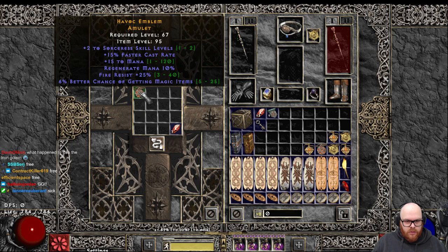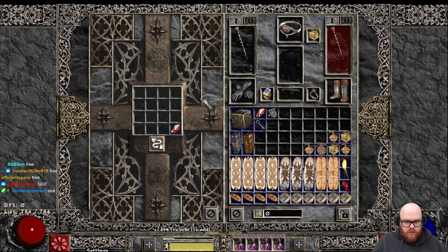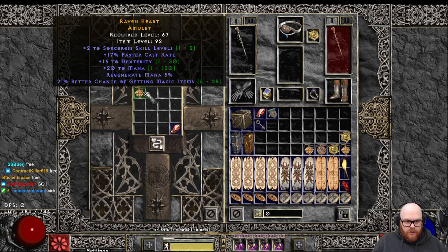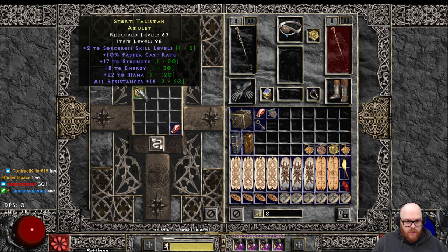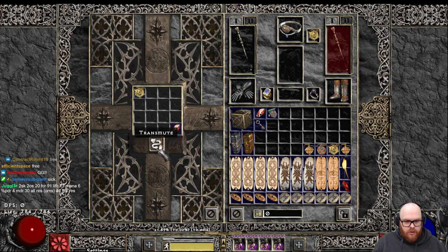215 Sork with fire res, dexterity. 217 Sork, dexterity, MF. Yes. 210 Sork, strength, mana or res, poison res.